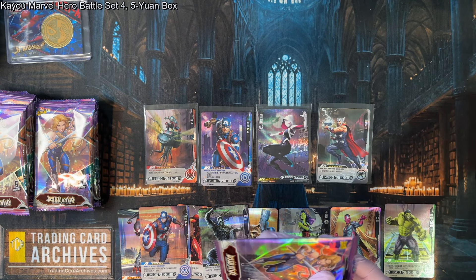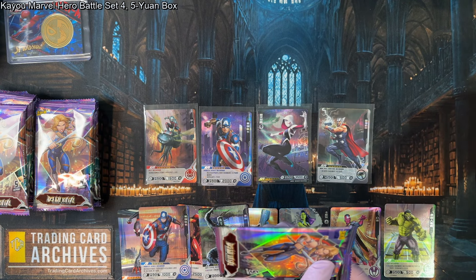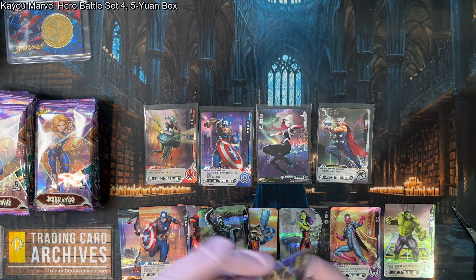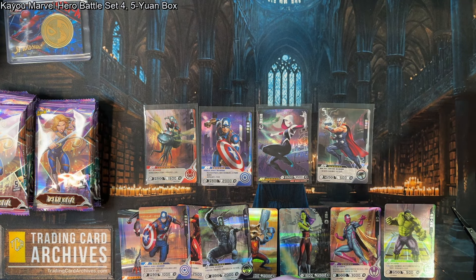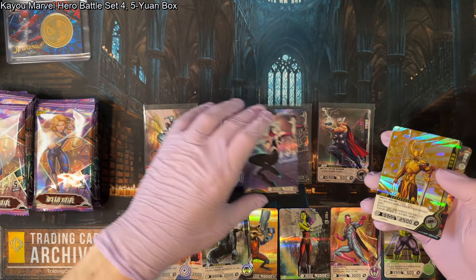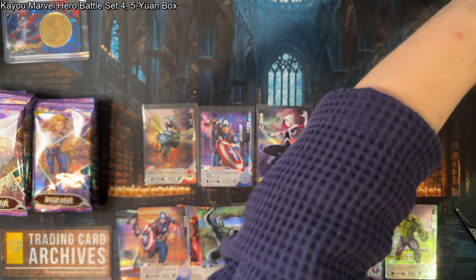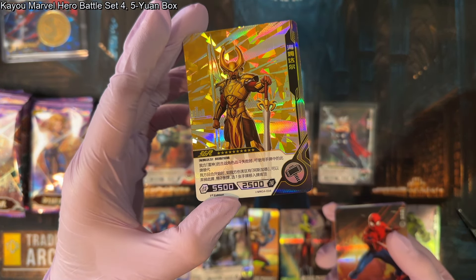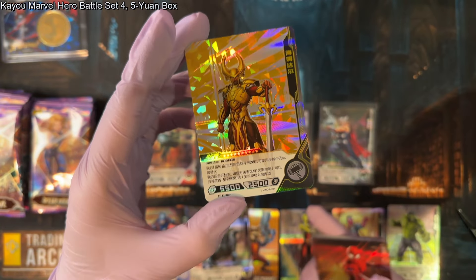Some of the other sets — especially set five, I think — use more cheerful, colorful comic book art. Oh, we got a dupe — too bad. There's an SSR — actually, that's an SGR. Very cool. SGRs have the same image as an SSR but with a crazy different background.